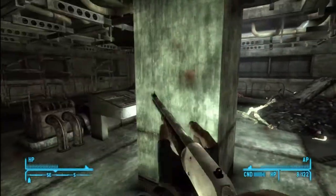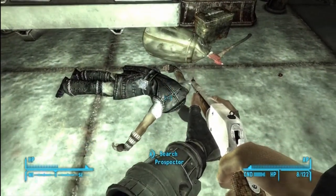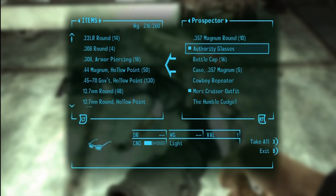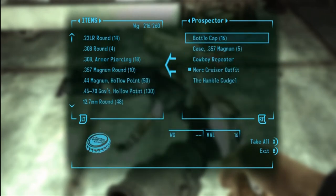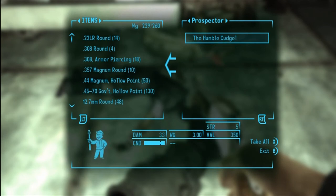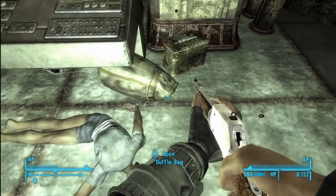In this room on the floor is the guy and that is where the unique lead pipe is. He's got it right here. As you can see, there it is at the bottom of the list. There's a duffel bag and there's an axe here too with some ammo, so make sure you get all that.